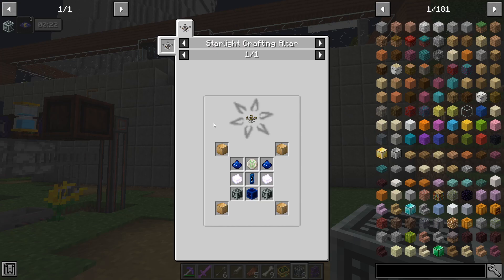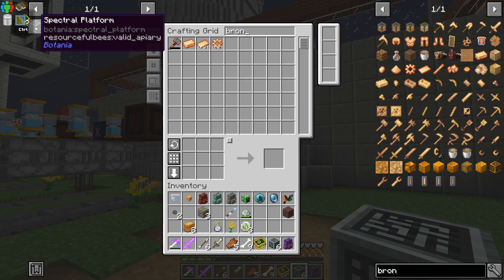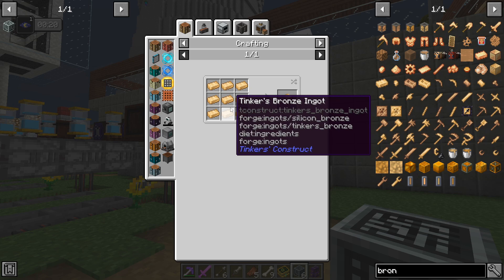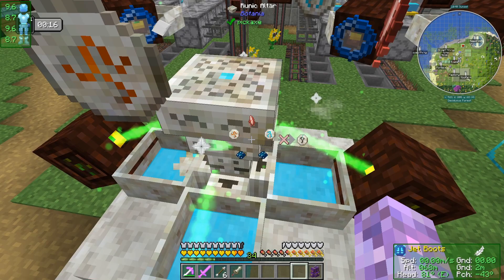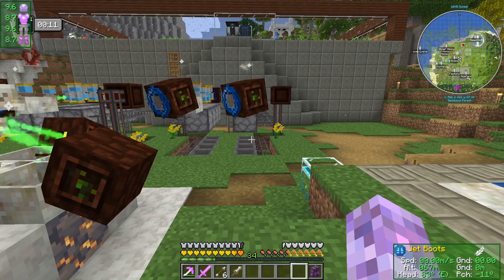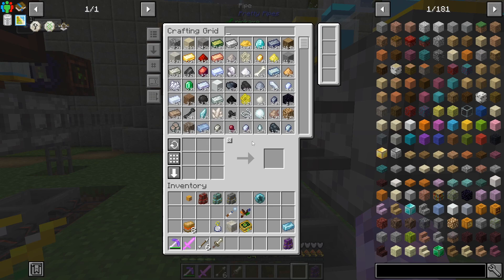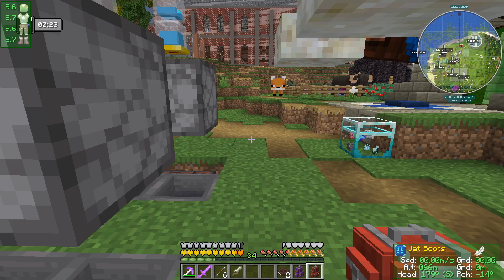We want to craft a celestial altar. I think we have everything aside from the rune of Vanaheim. Tinker's bronze — I think that's the same. We can craft that with copper and glass. With a little bit of runic altar crafting, I've got this set up here which is actually kind of nice. I think all of these can still reach that center one.